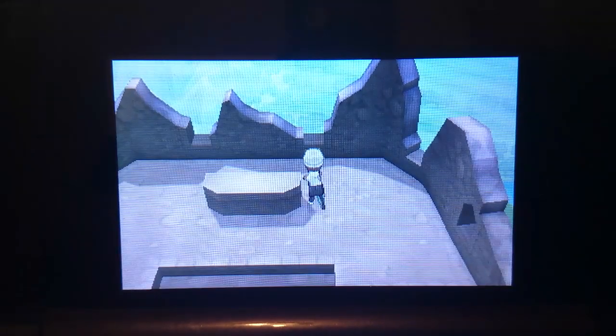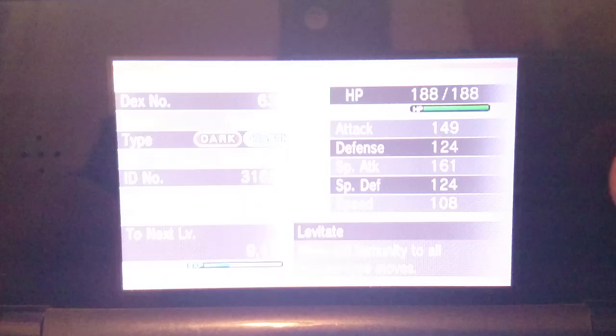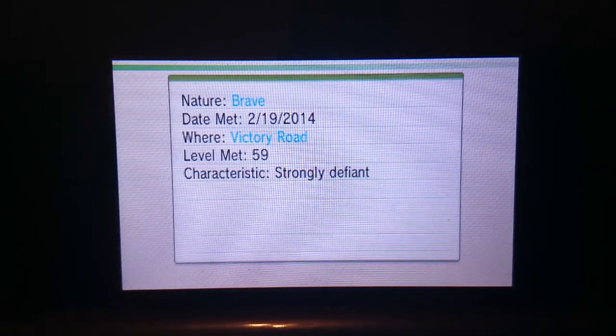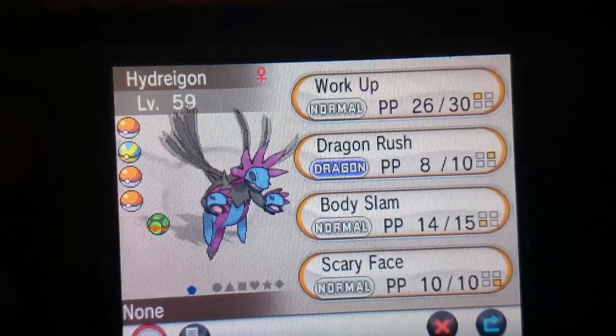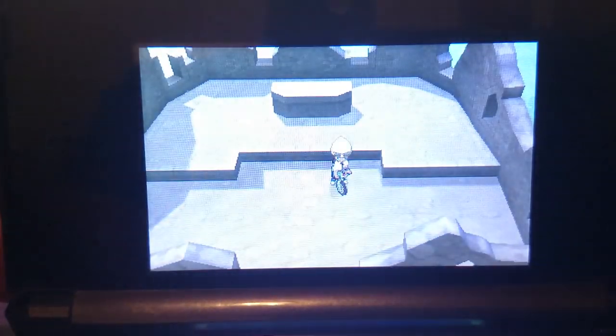And that is, ladies and gents, how you get a Hydreigon in Pokemon X and Y. It is a pain to get, but you do get it. I already had one in my party that I caught here. This one has Levitate, Nature: Brave, and it was caught in Victory Road at level 59. It knows Work Up, Dragon Rush, Body Slam, and Scary Face. So that's about it, guys — thank you very much for watching. I hope it helped out. Enjoy your Hydreigon, or the hunt behind it. See ya.